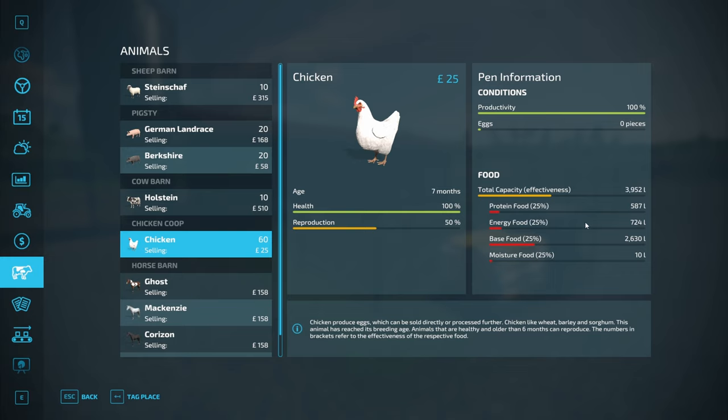As with the other animals in Maize Plus, the feeding is split up into four groups: protein food, energy food, base food, and moisture food. With just Maize Plus it will take feed from these equally. If you are using the animal food additions, this will look slightly different, but the amounts and types of food are the same.